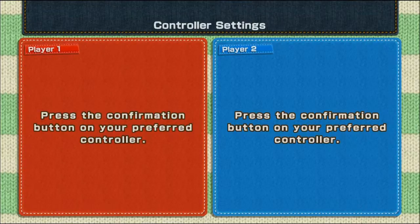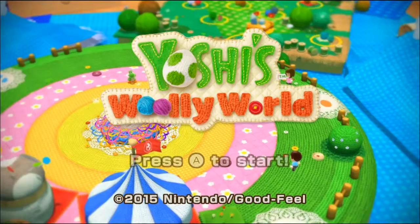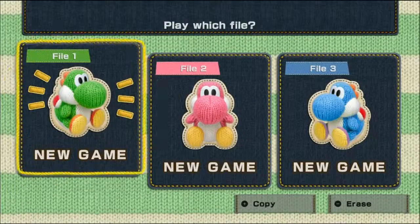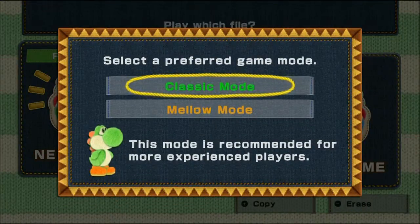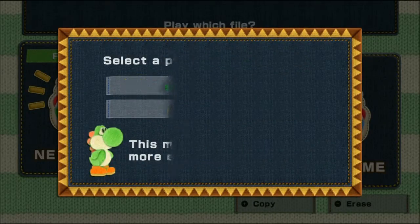Alright, so while we get set up, I'll entertain us. So we've got this thing right here — this is the Woolly World here. So I'm going to take a peek. You can press A to start. We have multiple files here, looks like you're limited to three files. We've got Classic mode. Those Mellow modes are supposed to make things a little breezier and relaxed. I like how they describe that — a little easier and relaxed.